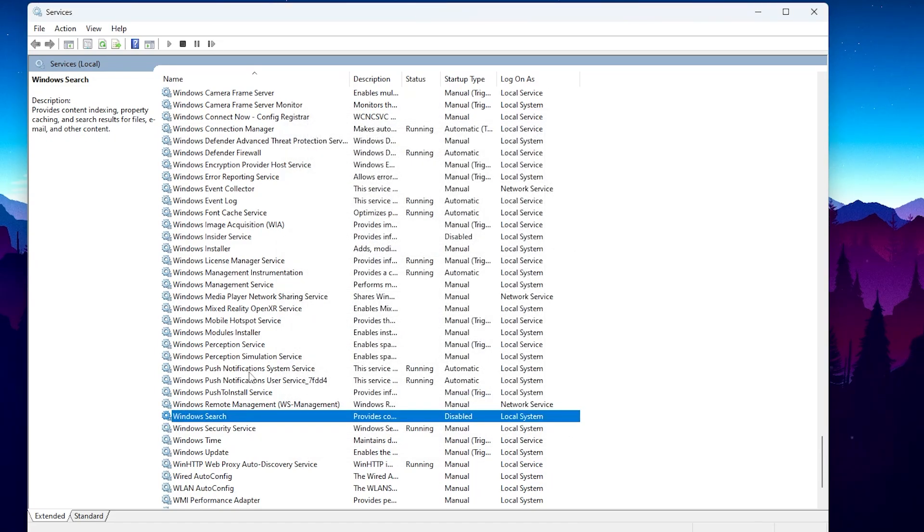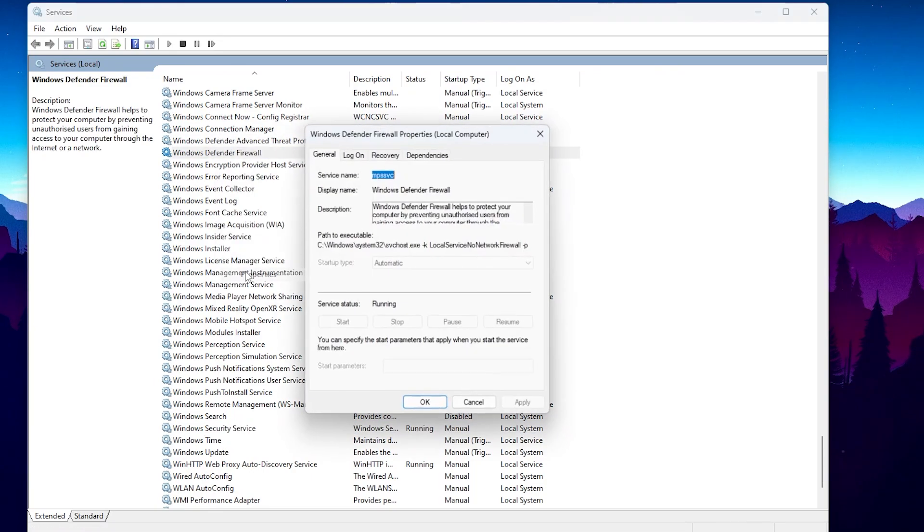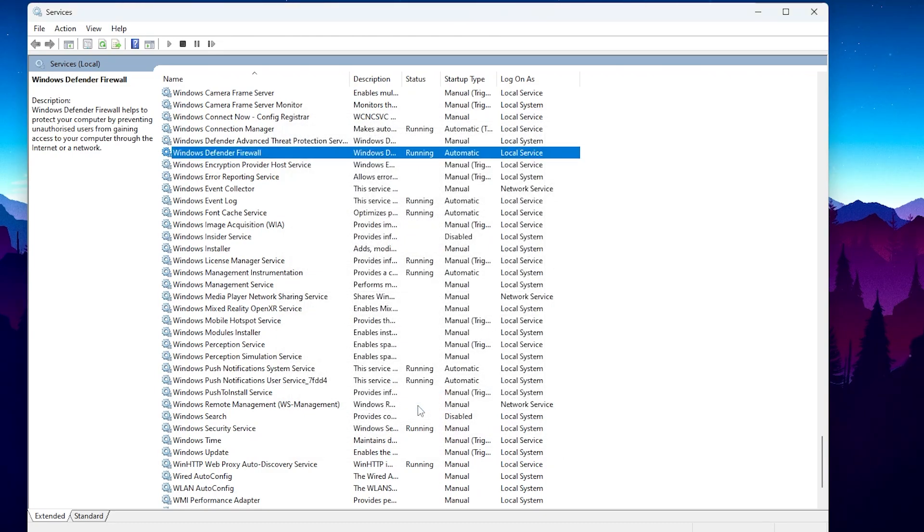In the next step we are going to disable the Windows Defender Firewall service. If you are using another third-party security solution instead of the Windows program, I suggest you disable Windows Defender. Otherwise, keep it on because it protects your PC from viruses. Press W on your keyboard and find Windows Defender Firewall, go to Properties, hit Stop, and disable it — but I don't suggest this if you're not using any third-party antivirus. Keep it running to keep your PC secure.